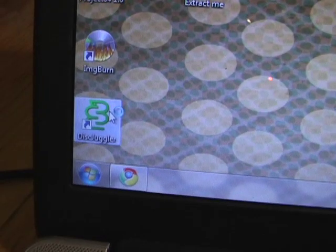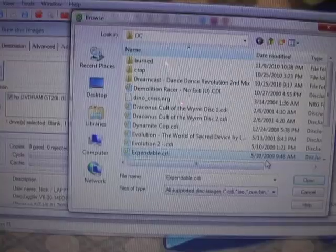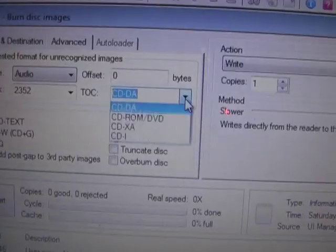Step 9! Open Disk Juggler! Set it up like CDR! Then mount the file, make the settings the same, and then BURN!